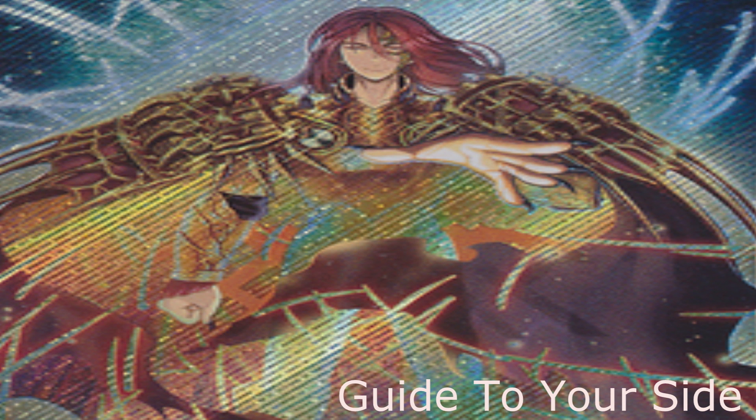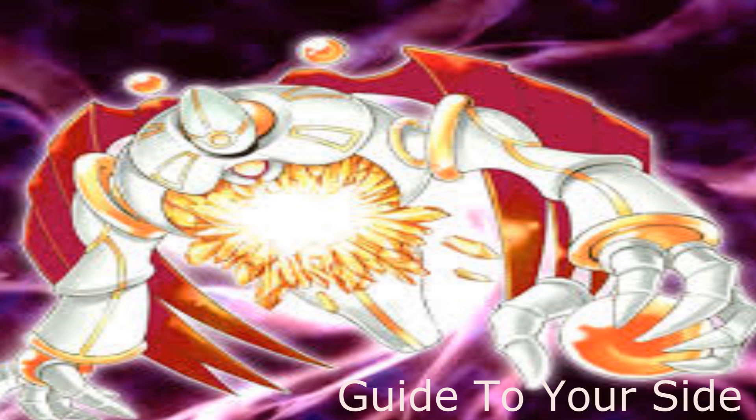Majespecter Unicorn — shut off their monster effects so the whole graveyard float is not going to happen. That's instantly winning you the game, just like Vanity's Fiend. Vanisher of the Radiance — I can't talk highly enough about this card. The only downside is it has 1600 ATK, and the Fire Yang Zing has 1900 and can easily jump over it. But it is another option if you can protect it, or if you have something like Silvite Calcos or Moon Mirror Shield — those cards combo great with it, because they'll have a harder time jumping over Vanisher of the Radiance.